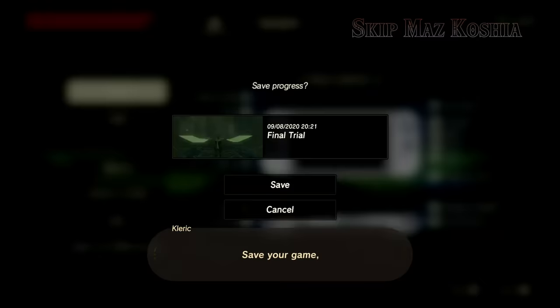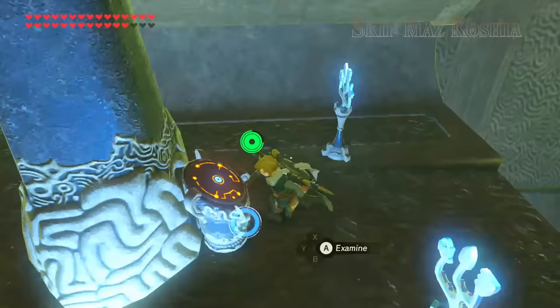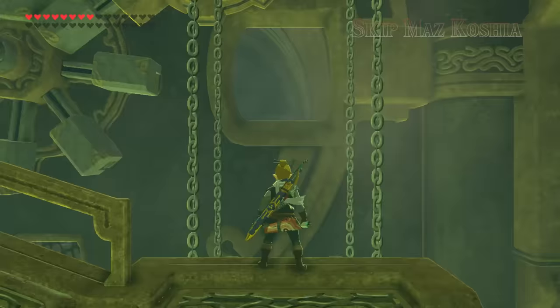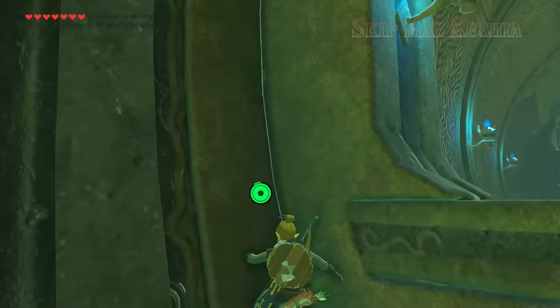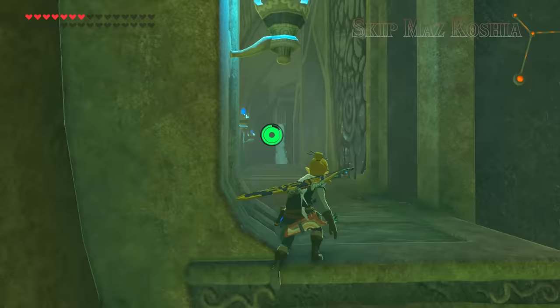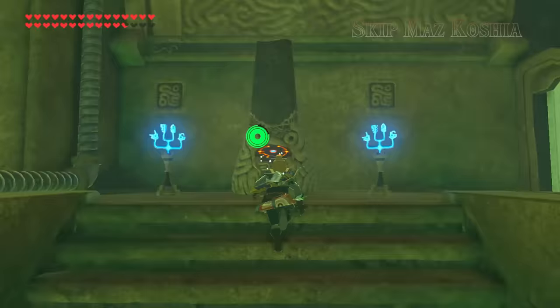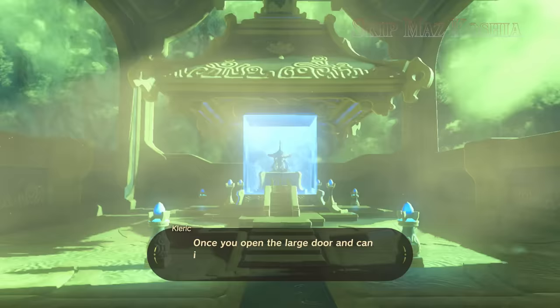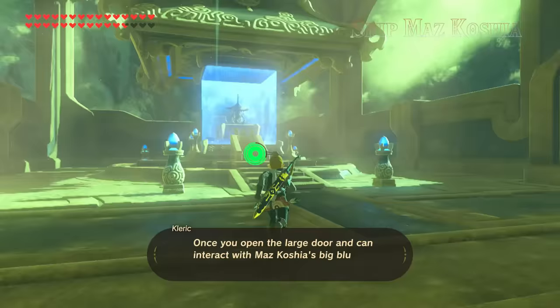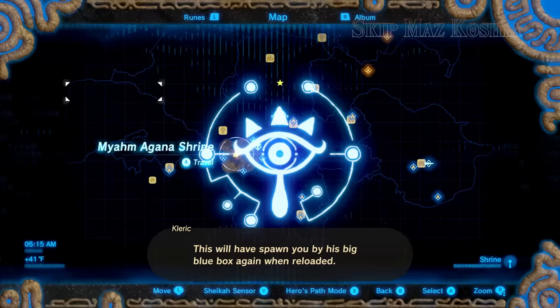This sets our respawn coordinates by the elevator. Save your game, and then complete the final trial as normal. Once you open the large door and can interact with Maz Kosha's big blue box, enter the fight — but don't actually fight him yet, just save your game. This will spawn you by his big blue box again when reloaded.